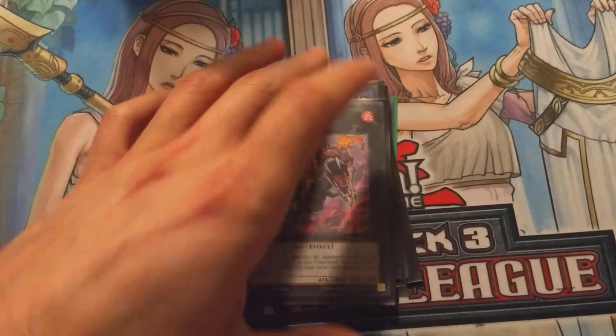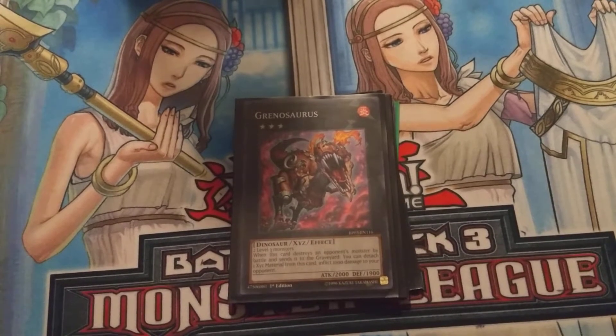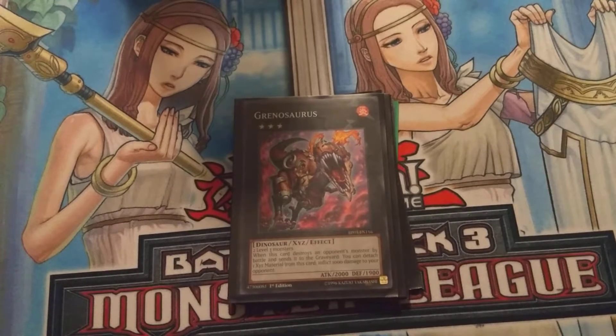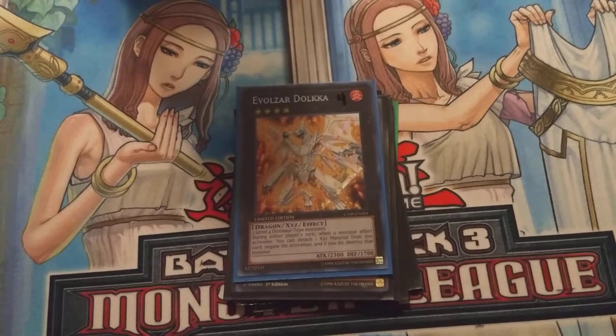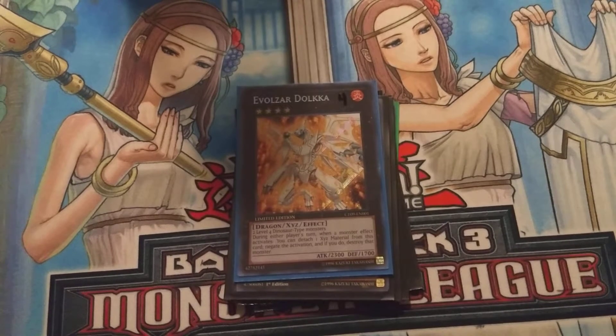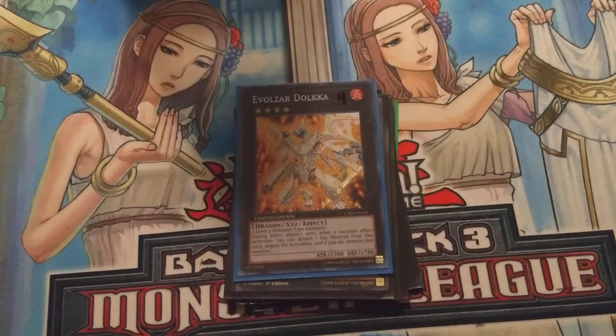For XYZs, we run one Evolzar Norden — or Grenosaurus. His effect is that when you destroy an opponent's monster, you can detach one and burn them for an additional 1,000 damage. So basically just a shitty version of Ultimate Conductor Tyranno burning for 1,000. Next we run one Evolzar Dolkka. His effect is that during your opponent's turn when a monster effect is activated, you can detach one and negate the activation and if you do, destroy that card. He's a 2,300 beater and you can do it twice, so he's alright.